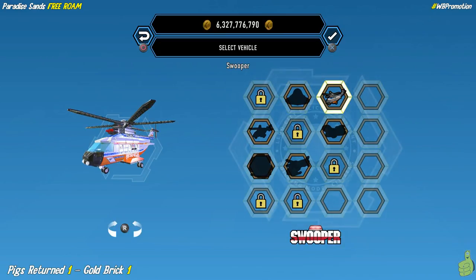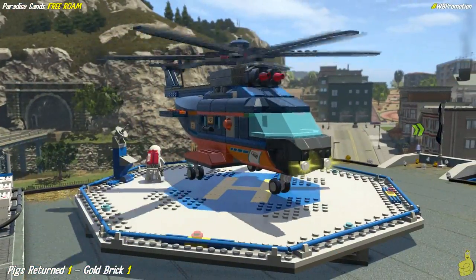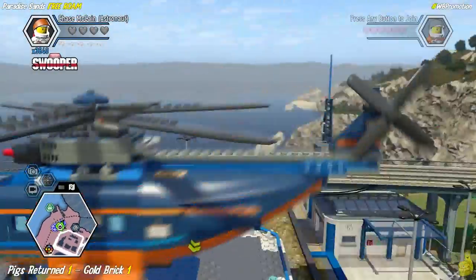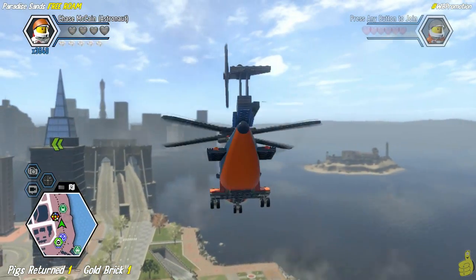We're gonna go ahead and choose a chopper. It looks like we got the Swooper, and because Reese was sitting right next to me, he asked me if I'd color it blue, and I did! So we've got ourselves a blue chopper, we're gonna hop in and take a nice long flight all the way out there. This is actually part of the pig's returned gold brick, which is one of the items.